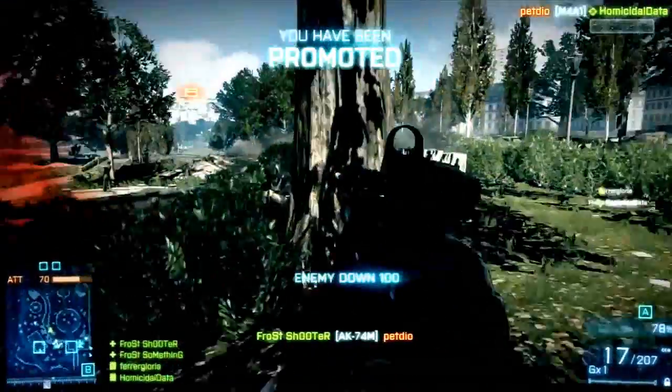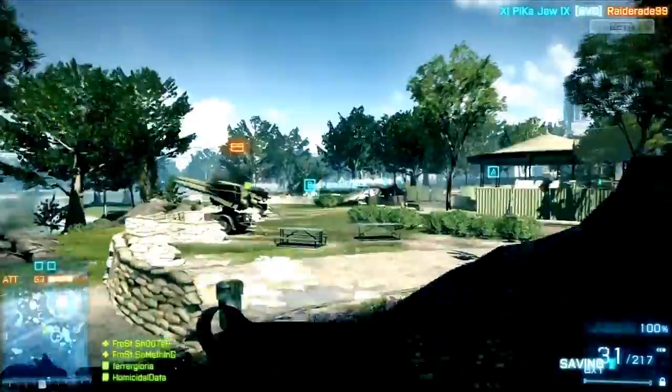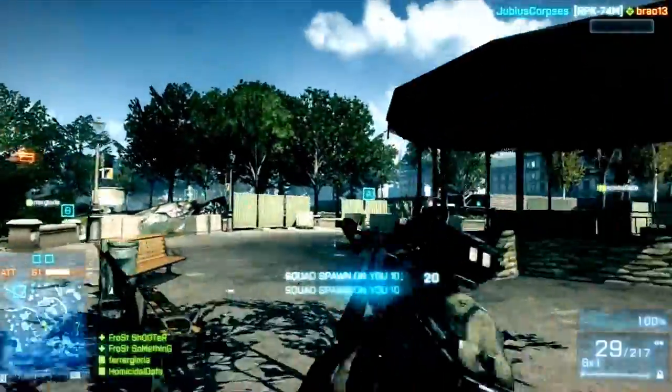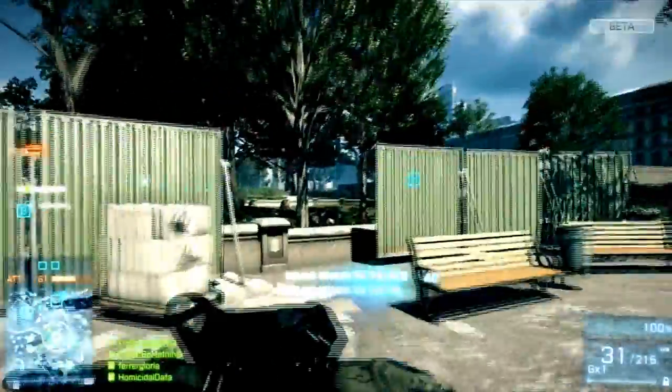That's a real problem — the guy in the bush right there. And look at this: you've been promoted. I can't view what that says, but promotion. And we got the silencer now — we got silencer and red dot. Just unlocked the silencer, and I think this is where I go on my little epic killstreak.